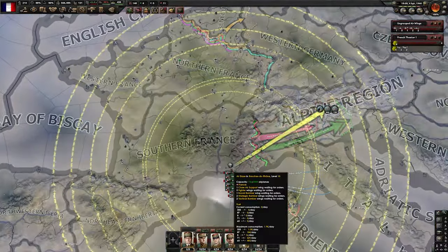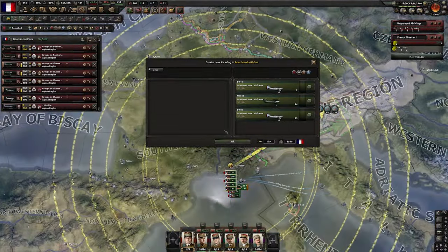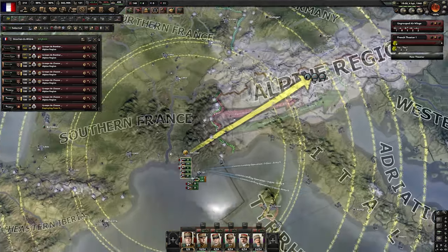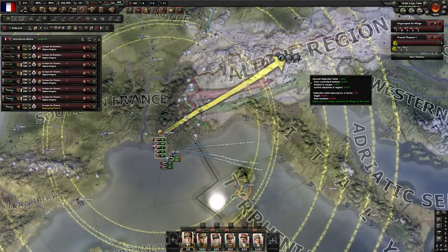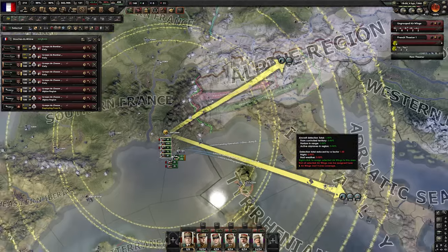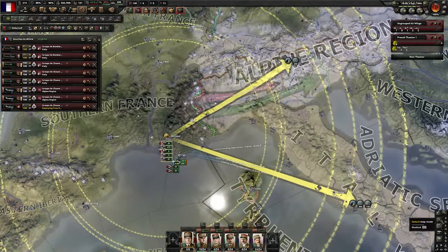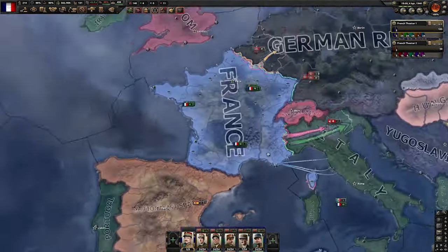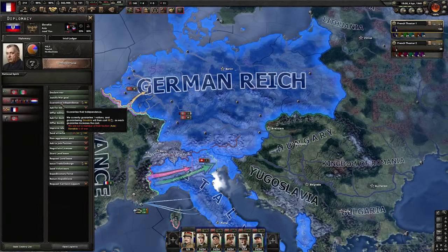Let's make sure that we have all of our planes assigned as well. We should have all of them assigned — probably not even to the Alpine region. I think we may need them more in the Italian region for our naval invasion since Italy doesn't have divisions there. Everything seems to be ready so we can start this war, and we are going to do it by declaring war on Slovakia.